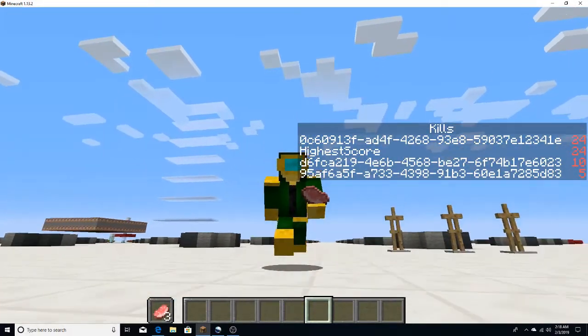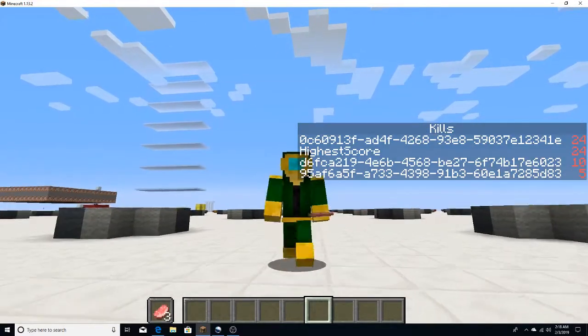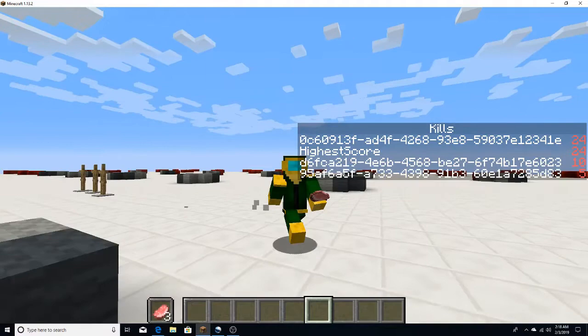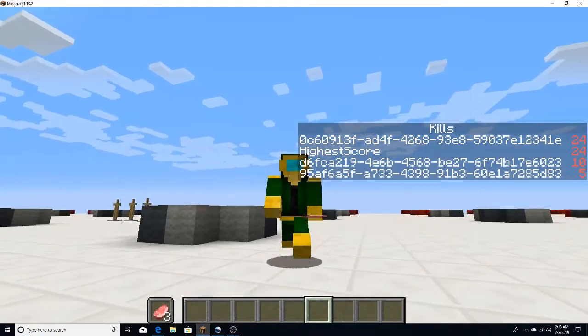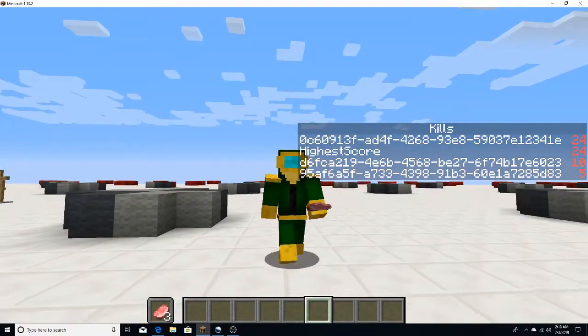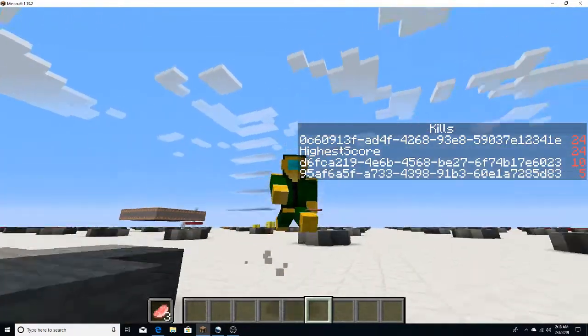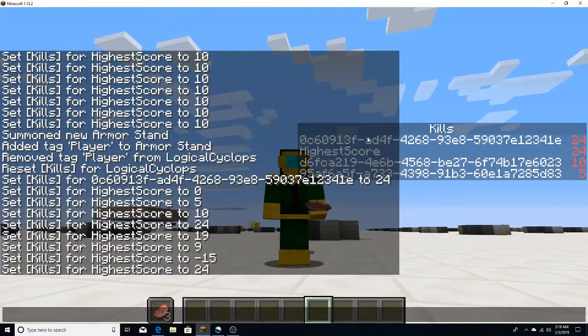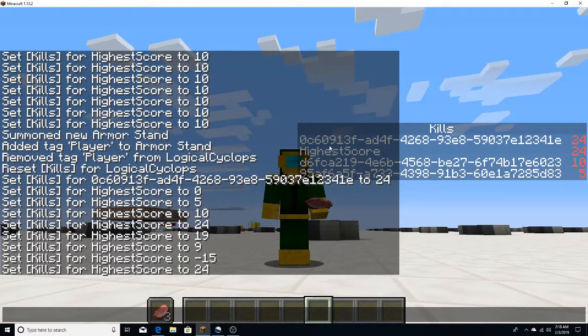What you'll need to have is your scoreboard that you want to detect the player with the highest score in, like so — that's how I have it over here. Then what you want to do next is have a fake player name. Well, not a fake player name — a fake player.